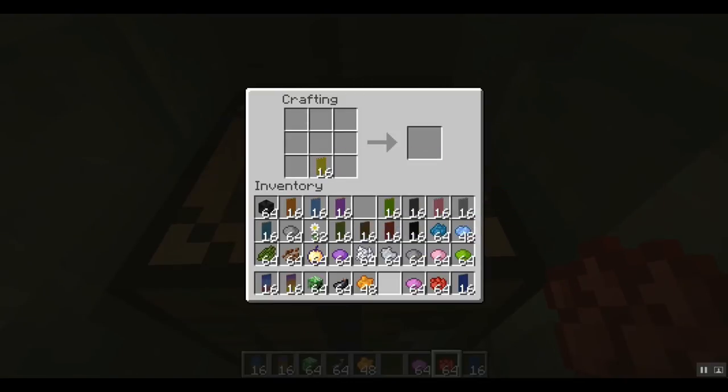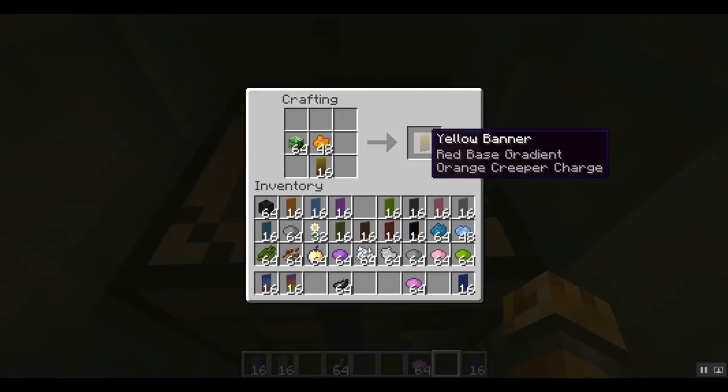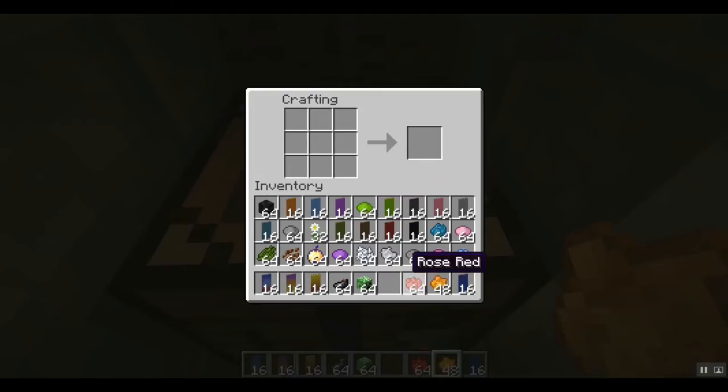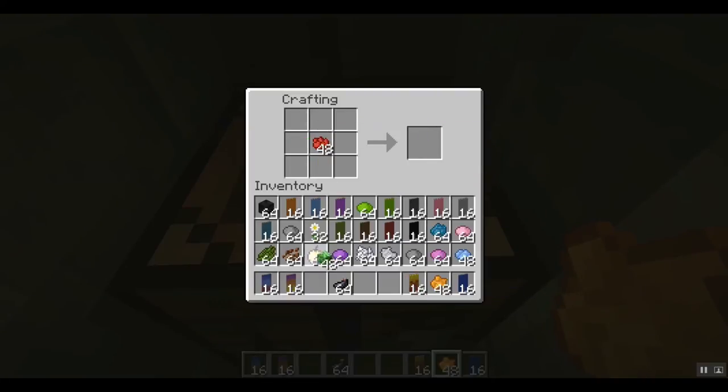Now let's do something really awesome. Take your yellow banners and then your red, and make this fire background. Take your fiery background and then take orange dye with a creeper head — make it look really nice and creepy. Best to keep to colors that mix well together. Magenta looks not too bad, pink might not look as good. If you go red, I need to get some more red dye — you can never have too much. We're going to make a red angry creeper banner on a fiery background.